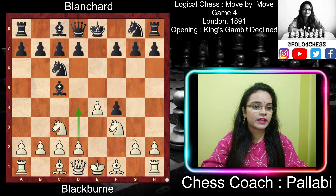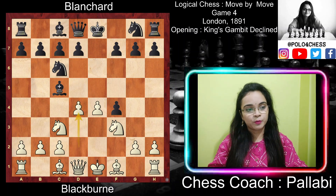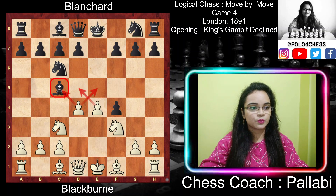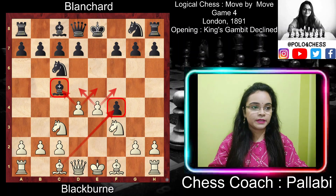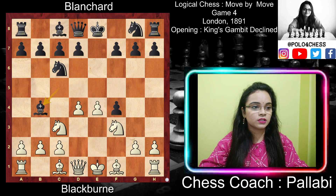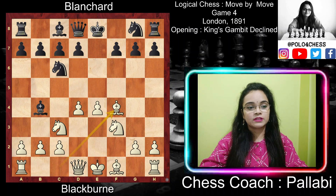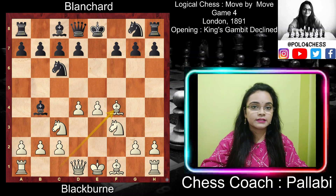White immediately played d4, occupying the center, attacking the c5 bishop, and controlling all four central squares. The c1 bishop is now free to develop and is also attacking the pawn on f4. Black played Bishop b4, pinning the Knight on c3. White then played Bishop takes f4, gaining tempo with this capture, recovering the lost pawn, and developing a piece at the same time.